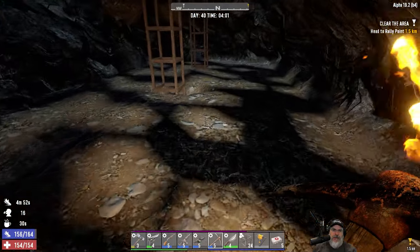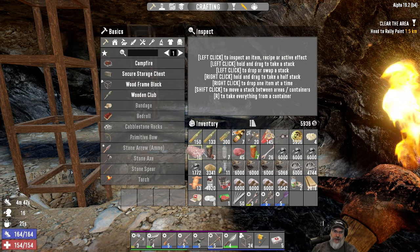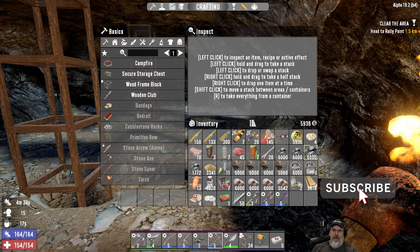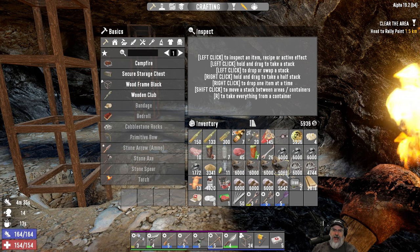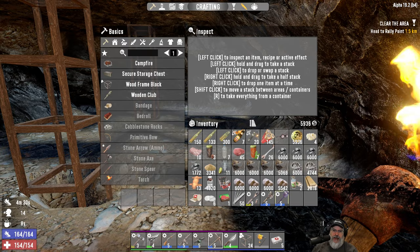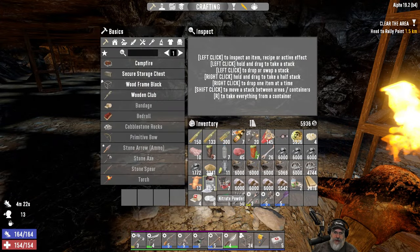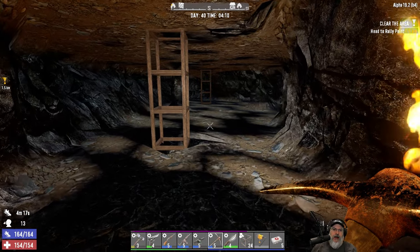Nitrate is the thing we needed least because we have the most of it back at base. I've been drinking coffee and taking the candies, and we've ended up with a little over three stacks of coal, almost four stacks of iron, about a stack and three quarters of lead, almost four stacks of stone, and 1320 nitrate. Pretty good haul overall.